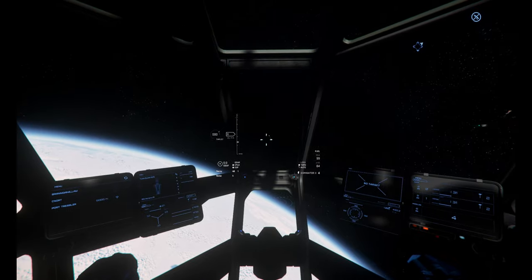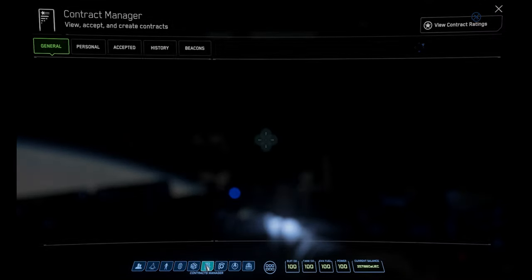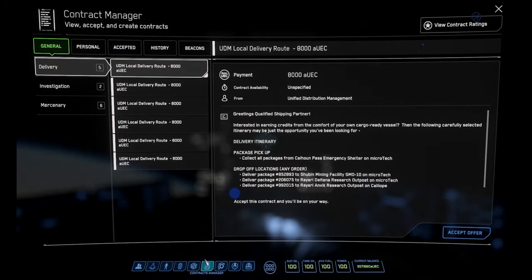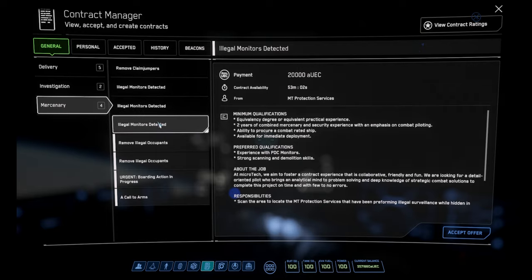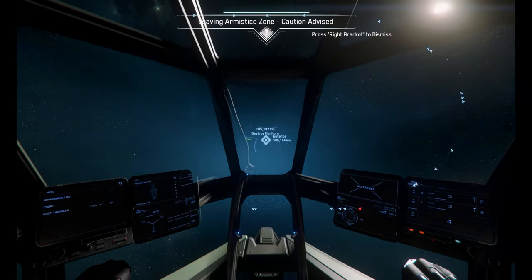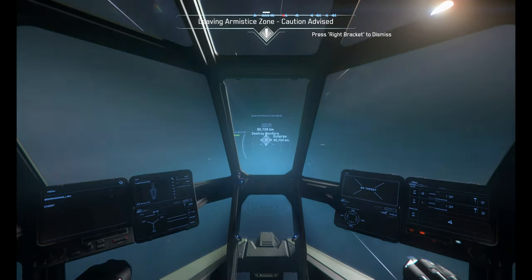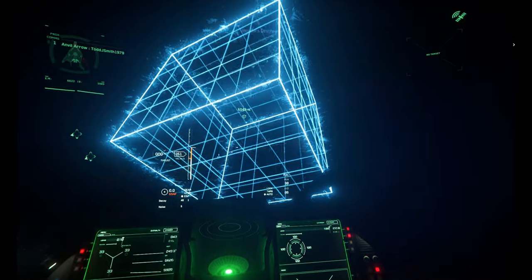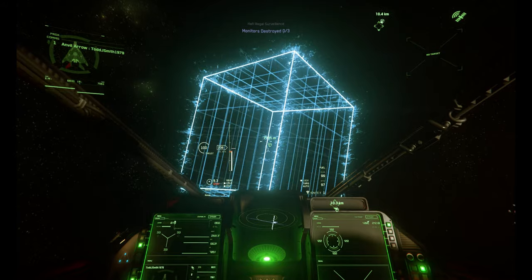You'll find skimmer missions under your general mission category — go to mercenary and they'll be called 'halt for legal surveillance.' The skimmer missions will always be within your local system so you'll never have to worry about a long warp to reach the skimmers. Once you get in the ship and head to the mission's location, you're going to have to scan down three satellites, destroy them, and when you destroy all three you get the 20k payout.